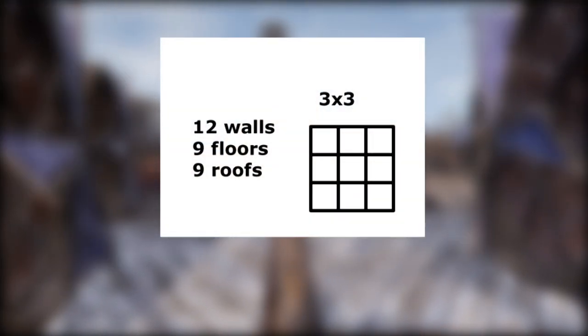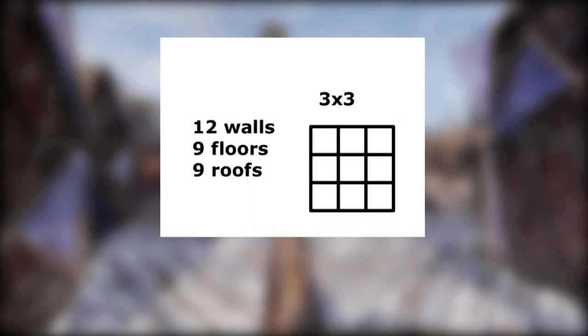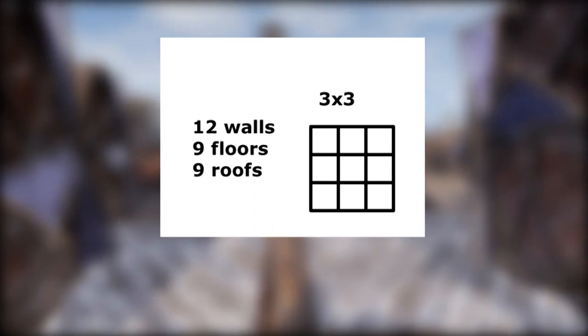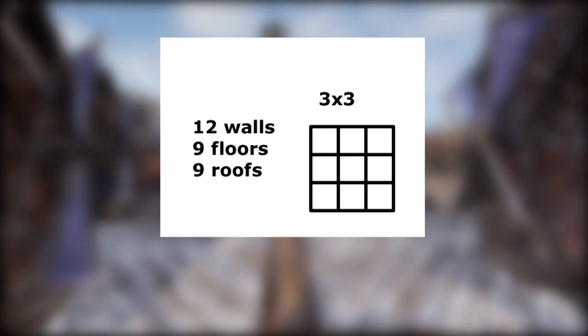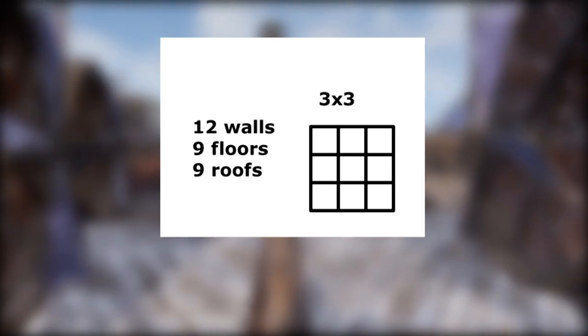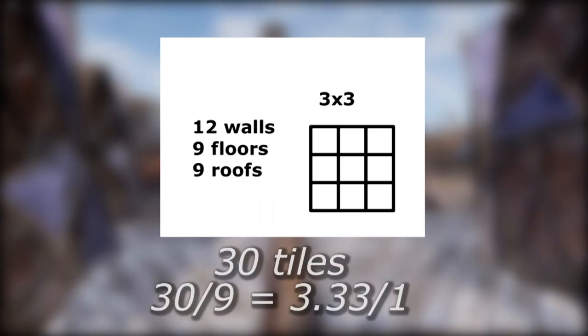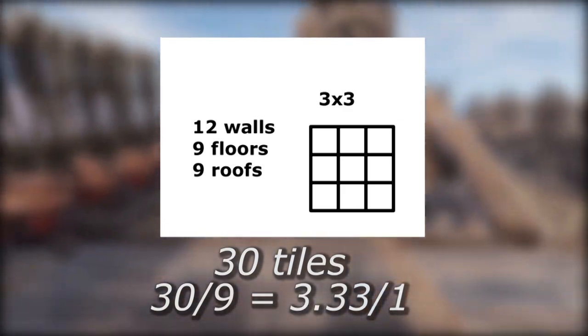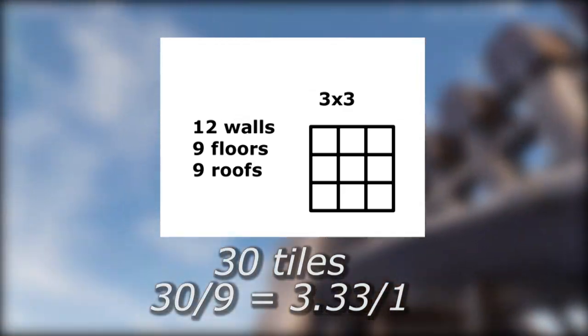Now let's say we want to make our base larger. The best case is to expand it to a 3x3. With a 3x3, this gives 9 tiles of floor area, and only takes 12 walls, 9 floors, and 9 roofs, which makes it a total building cost of 30 tiles for 9 floor area, or 30 to 9, which is a ratio of 3.33 to 1.